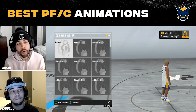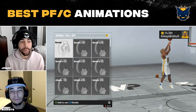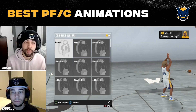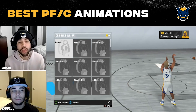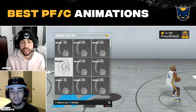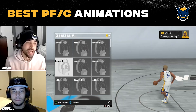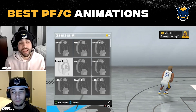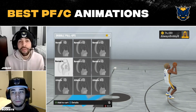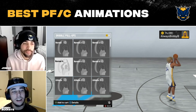Next up, dribble pull-ups. As a big you don't really want to pull up that often, but if you're rocking a popper and you want to jig a little bit off a pump fake, the best pull-up in my opinion is Normal 4. It has great lift. But you don't want to pull up much — after the first couple moves you want to either drive or shoot a mid. Normal 4 is the dribble pull-up, and it comes down to preference.